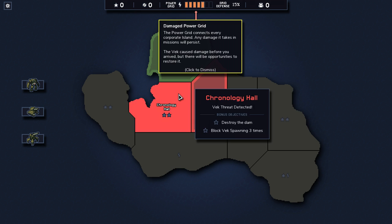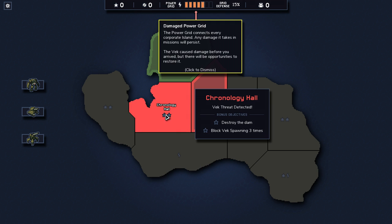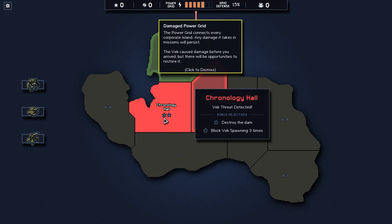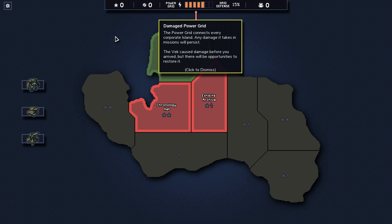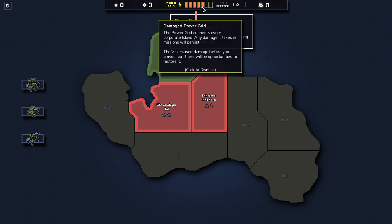The way it works is you have all these places connected. When I do this one — Chronology Hall — these two unlock for me to get. The stars count for reputation, which is a currency you can use to unlock more things when you finish the island. The lightning bolt is power, and finishing the optional objective — in this case, protecting a coal plant — yields an additional power grid point. Power grid points are basically your overall sort of health.